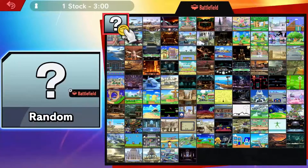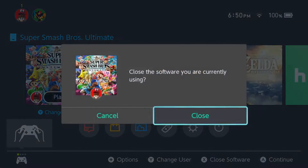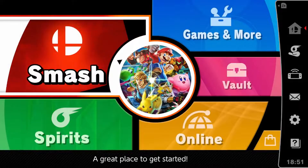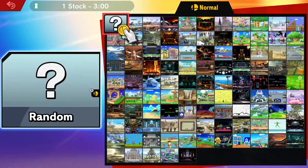Now the next step is very important. Instead of going back in there and doing the same thing over again, nothing will happen — I swear, nothing will happen. What you actually want to do is go back to your home screen, press X to close your software, and launch it up again. After you've reset the game completely — turn it off, turn it back on — you go back into the regular Smash mode and go back to that 'grind one' rule set that you made.